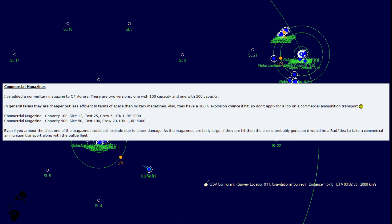It would be a bad idea to take a commercial ammunition transport along with a battle fleet. However, now you don't have to have military ammunition transports shuttling ammunition to your front lines — paying maintenance, overhauling them, and all that. These commercial ammunition transports provide a maintenance-free method of transporting ammunition to the front lines. With the changes to missiles making them less effective overall, having a robust logistics chain for ammunition is a very big deal.